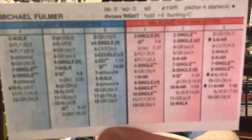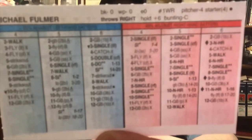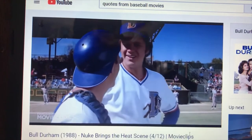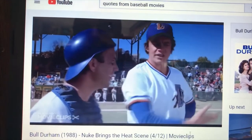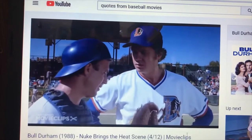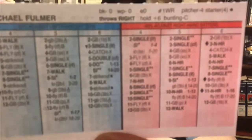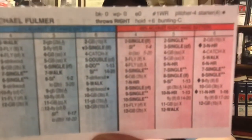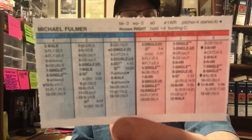He was 0-2 with an 8.78 ERA in 10 starts. 28 innings pitched, 45 hits allowed, and he walked 12. Not good.